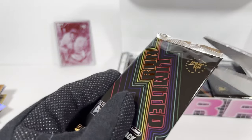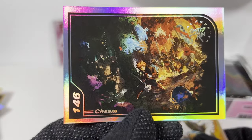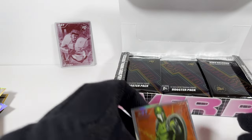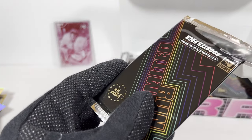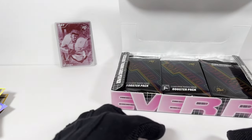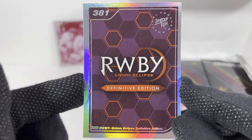Pack nine. This one again. This is NeverEnding Nightmares — I got this in my hobby box. Another one of this Chasm card. Here we go, this is a new one — Saturday Morning RPG but with a more kind of Atari box art sort of style. And a regular silver version. Pack ten — that one again. Here's a new one, a Project Warlock card. This Chasm card seems like it's common. And this RWBY again, and speaking of RWBY, here's the Definitive Edition — must be just like the logo.